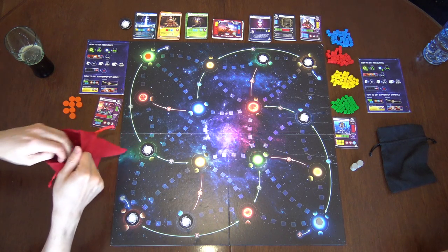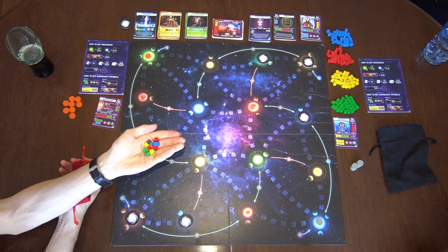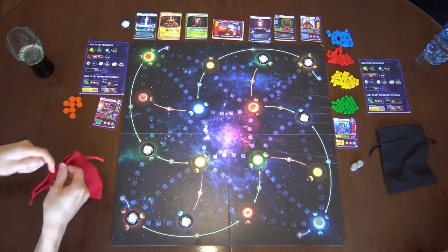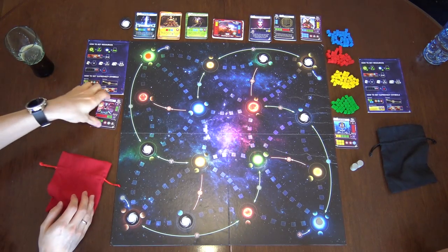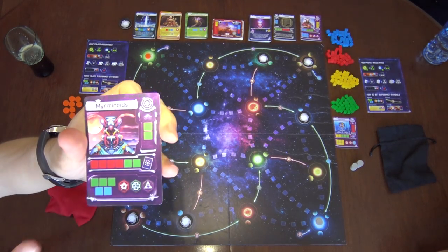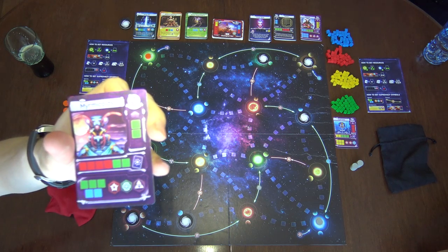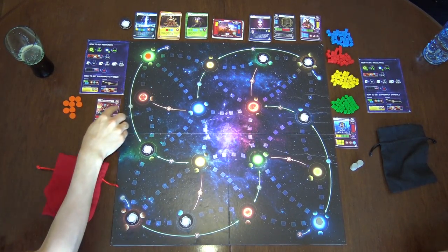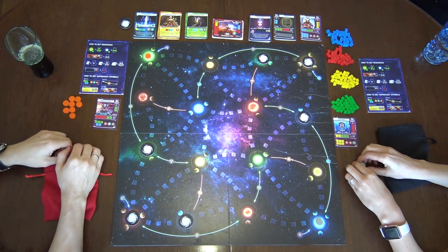You have different colored cubes in your bag and you take out a few cubes during your turn and then you allocate them on various projects, which are basically almost cards or the planets on the systems or the routes. So you want to fill it all up. Different projects, different rows in order to activate those powers.